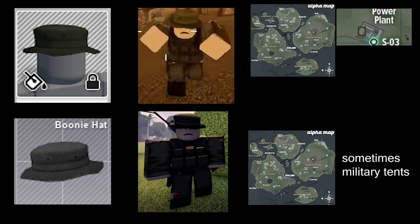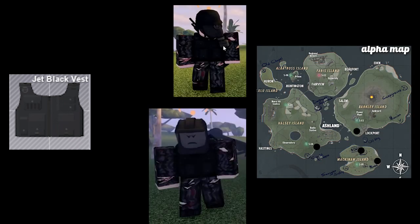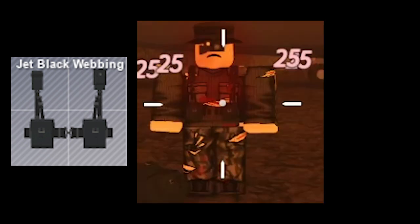Starting off, we have the olive and black boonie hats that drop from the Org and A2 zombies respectively. The jet black tactical vest is from the rogue with the black gas mask or the rogue specialist. For the jet black military ammo webbing, I'm not sure how you can get it now, because during the Halloween update you could get it from the guy that spawned at the citadel and dropped a rogue uzi. For the rogue black gas mask, you get it from that same guy.